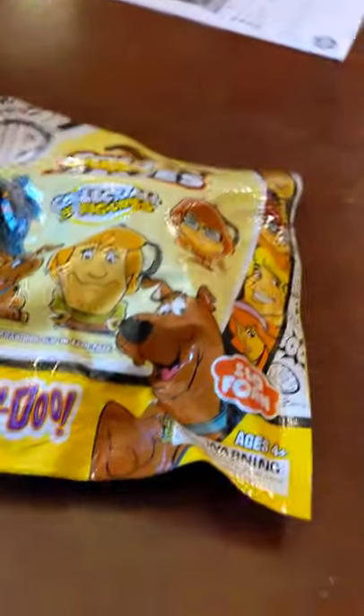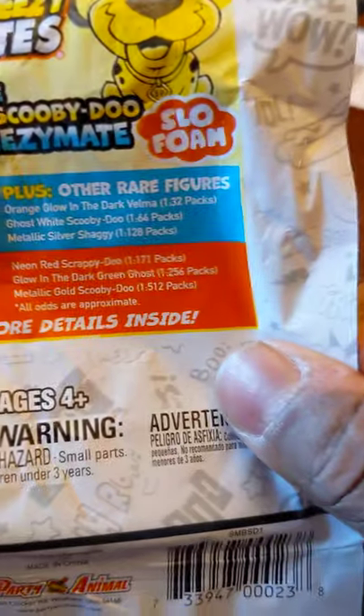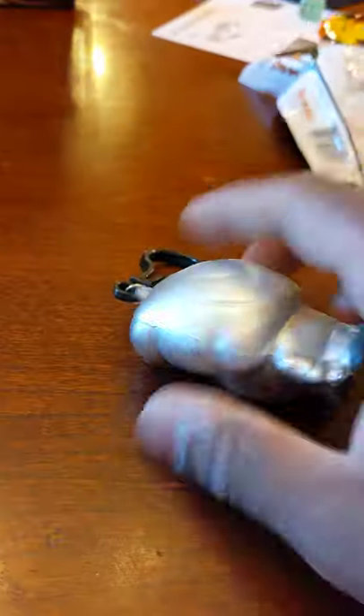These really just feel like foam things — if you squeeze them they rise up. Okay, first one's open. Oh! It's a metallic silver Shaggy. Okay, we got the one-in-28 silver Shaggy.